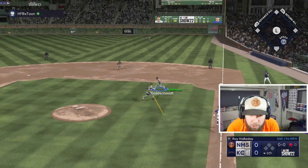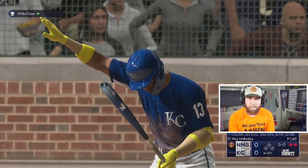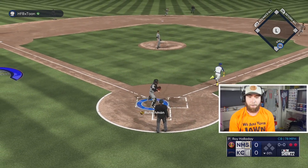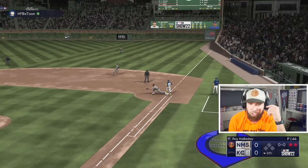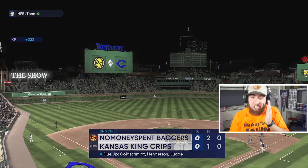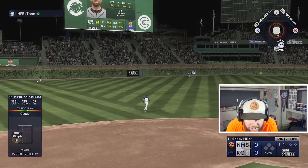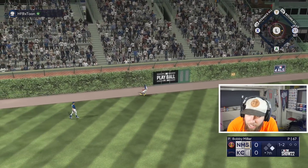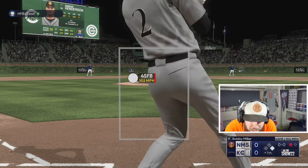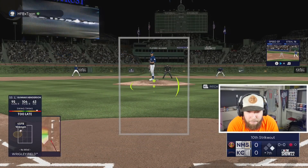Bobby Miller just bunted the first pitch — gonna concede his at-bat. Two down probably. Big time need a chase swing here. Swings over the top — Adley, throw it! Oh my gosh — oh my god, I was about to be so mad! Good pitch, better swing. Goldschmidt rips it into the gap but Ronald cuts it off and keeps him at first. Gotta hit that ball right there — I have struck out ten times in this game. Unreal.